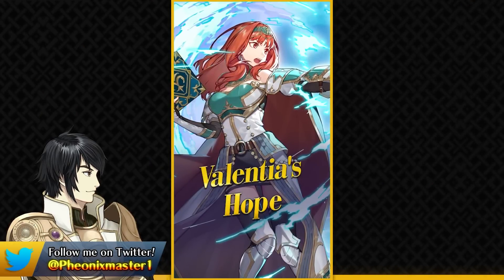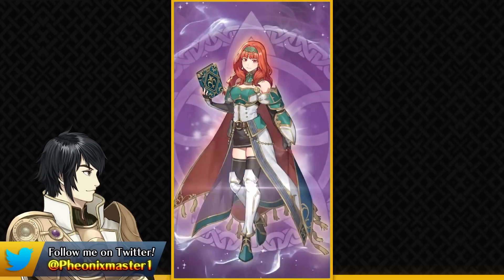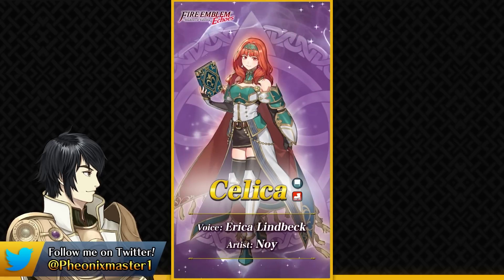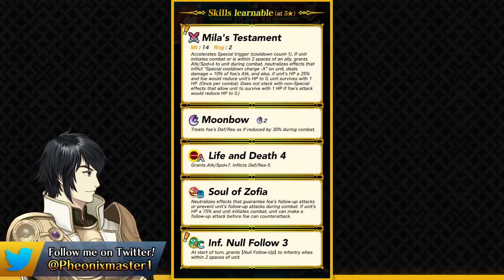Ascended Celica has a bit of inspiration from Alm's Armor and she is a colorless infantry mage this time around. This Ascended unit is going to give you the floret when you summon her and she's actually not the main focus of the banner. She has got Mila's Testament as her preferred weapon — a 14 might weapon which gives you minus one special cooldown.